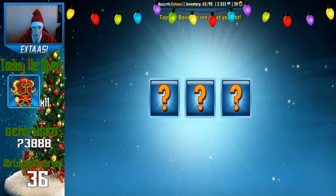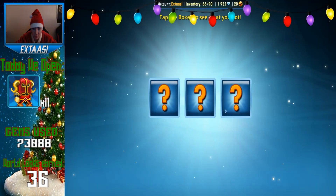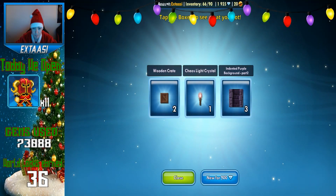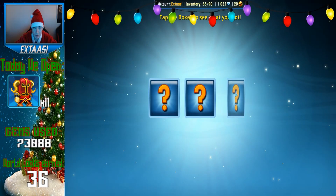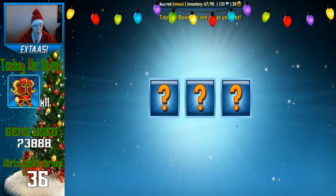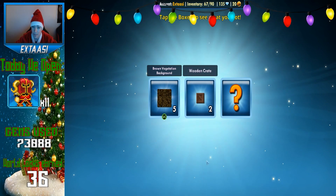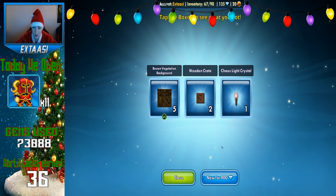Only blocks. I don't need the blocks. Bloodlord Shoes — I think those are not that expensive. Nothing good. What else? And the last one — hopefully we are going to get at least something good from this. Nothing. Nothing good.